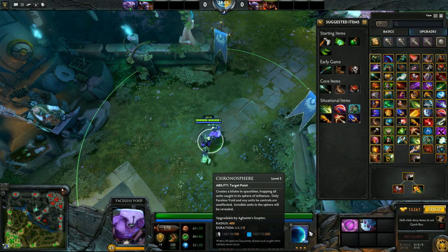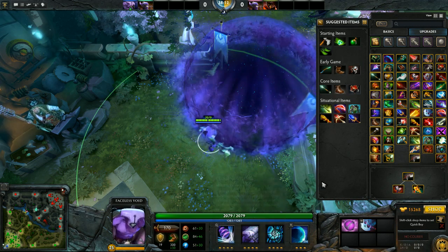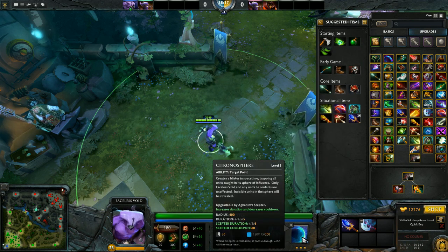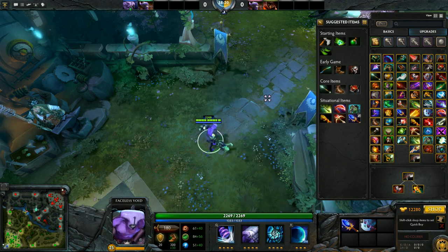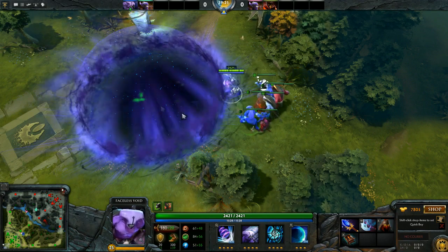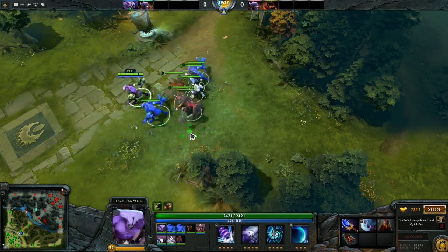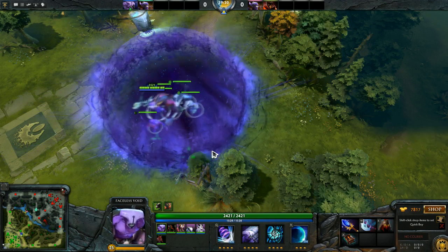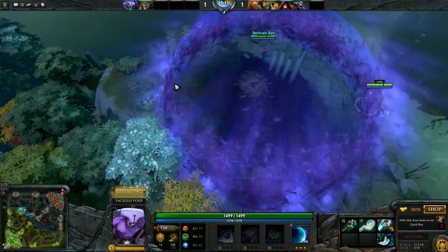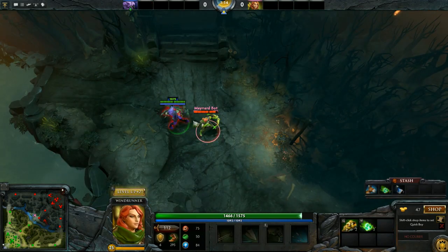Now onto the most interesting part: Chronosphere. Chronosphere is Void's ultimate — it freezes everyone in the AoE so they can't move or attack, except for Void. It can be improved by Aghanim's Scepter, which increases the duration and drastically decreases the cooldown. Actually, not only Void can move inside it — Void's illusions, Void's controlled minions, and Void's summoned units can also move within it. You can see Faceless Void's illusions, the Necronomicon units, and the Satyr Hellfire converted with Helm of Dominator all moving and acting freely inside the Chronosphere. Chronosphere also grants vision and dispels some buffs such as Evasion.